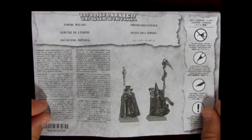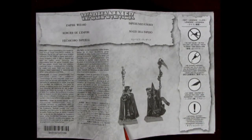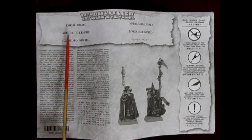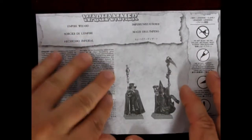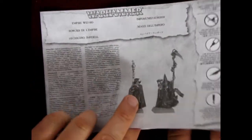Next up, we have our instruction sheet here, and it's interesting that this is still the old square bases. And it says Empire Wizard on here. So they haven't really updated the instructions in all this time, although they have updated the box and added in round bases and eliminated the squares.